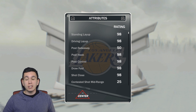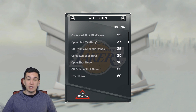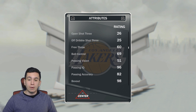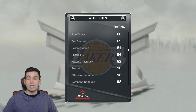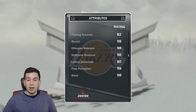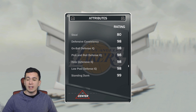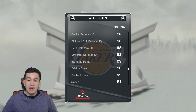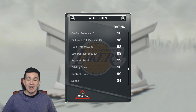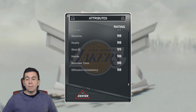Let's look at his attributes really quick. He has some pretty insane stats: 98 for standing layup, driving layup, post hook, post control, and draw foul, as well as shot close. He doesn't have a mid-range at all, no three at all, pretty crappy free throw, but pretty good passing accuracy — incredible passing for a center. Really good rebounding, pretty good lateral quickness, amazing block, amazing defensive stats — most of those in the 90s. 99 standing dunk, 98 driving dunk, 99 contact dunk, and 84 speed. His stats are pretty good.